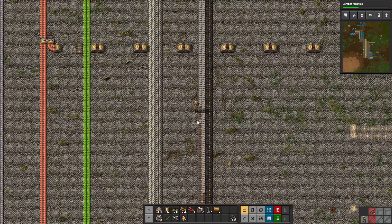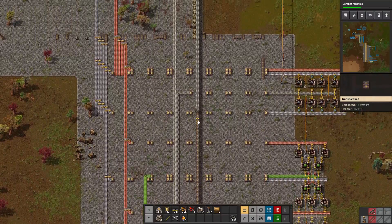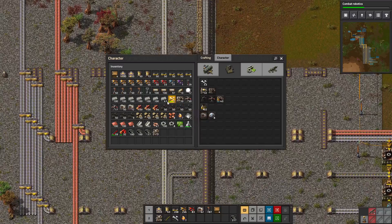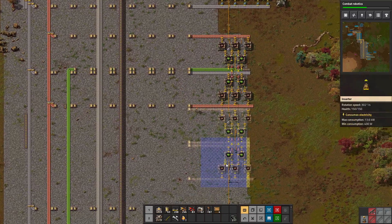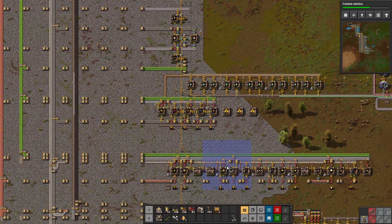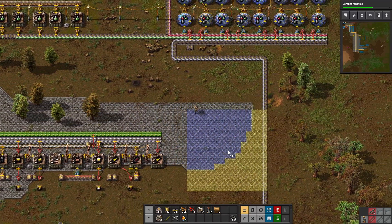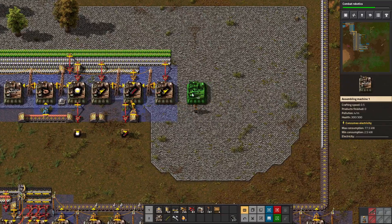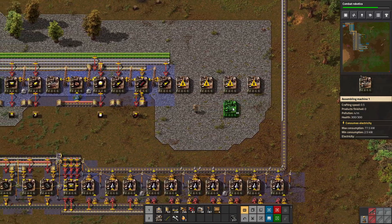Notice I'm only taking off one side of the belt because I'm too far away — I need to get a little closer so I'm grabbing off the entire belt. Combat robotics is researching pretty fast; the bullet damage research is kind of expensive whereas these combat robotics researches are a little less expensive. I'm going to run this brick out here to pave the mall — I like to have the mall paved.